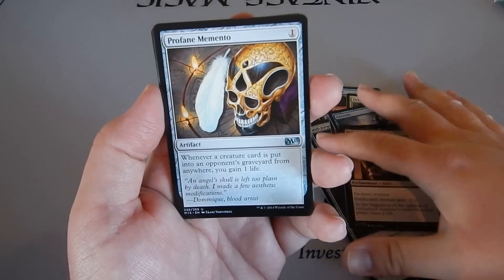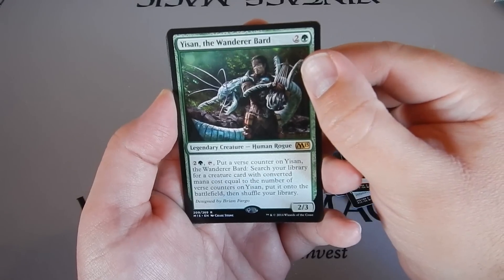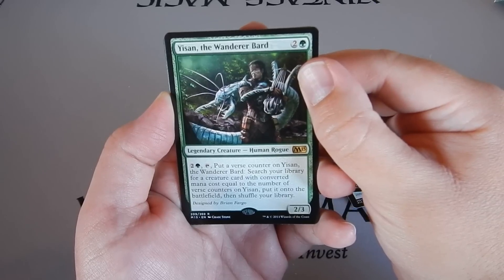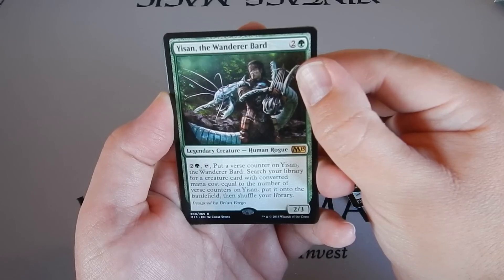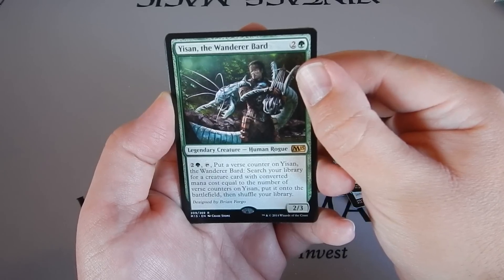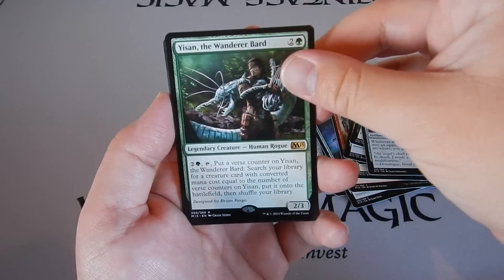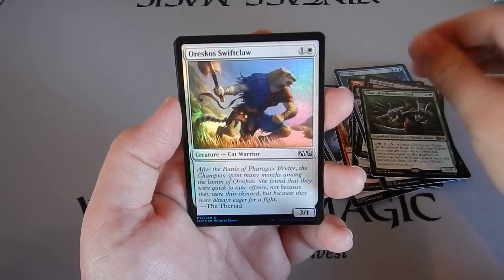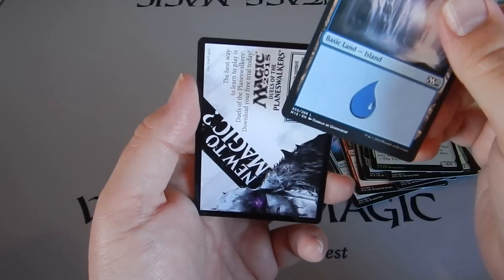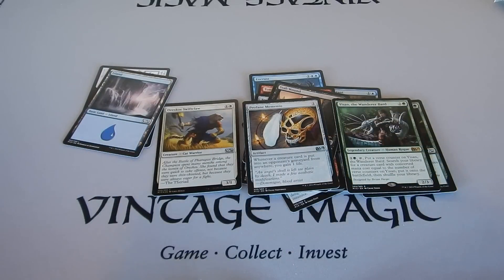Profane Memento — shelf with your library. That's pretty interesting right there. The foil is an Oreskos Swiftclaw, and a land. Alright, there you go — M15. This is Open Boosters. Have a nice day.